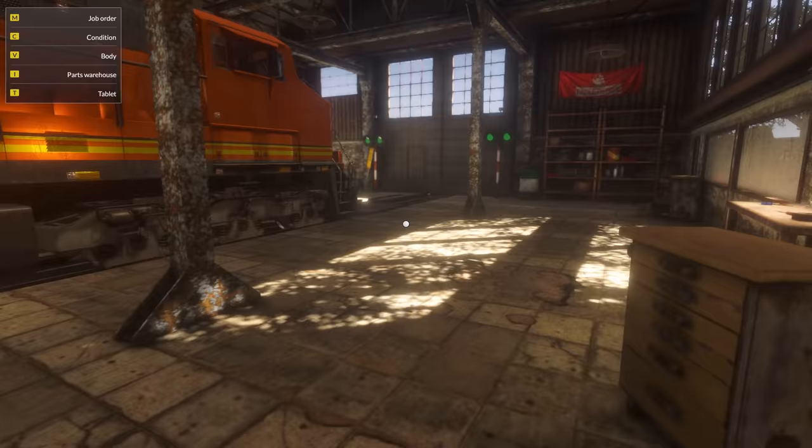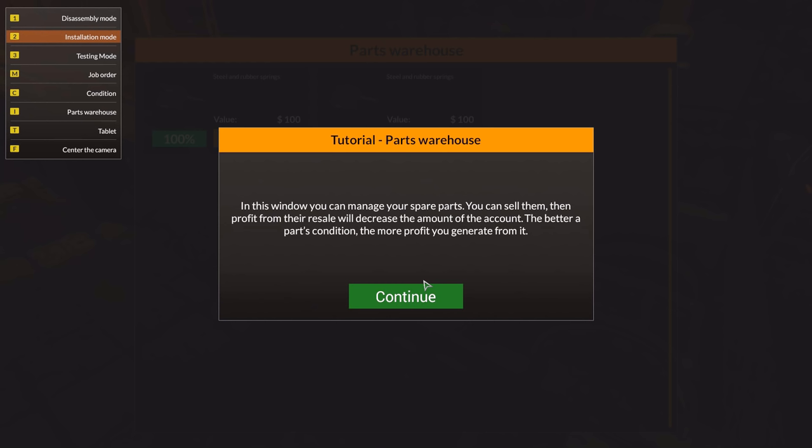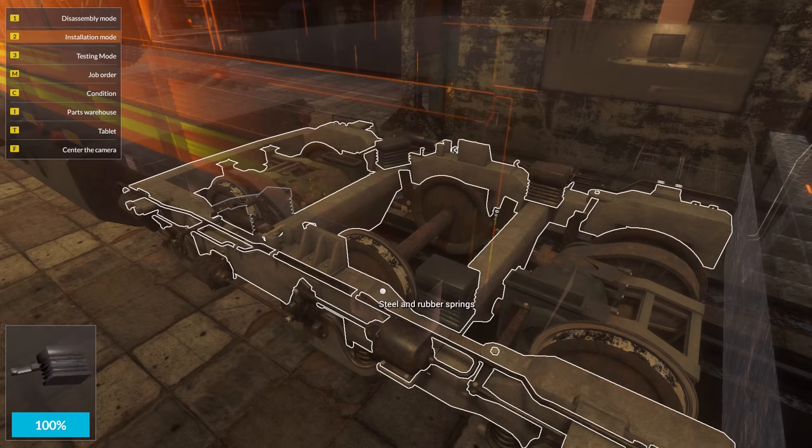Let's put them back. Installation mode — that's the same as in Car Mechanic Simulator. In this window, you can manage your spare parts. You can sell them, and the profit from the resale will decrease the amount of the account. The better parts condition, the more profit you generate from it. Shouldn't the profit from the resale increase the amount in my account? I don't know. Either way, I'm not going to be complaining about the English translation, because most of it is actually pretty good.